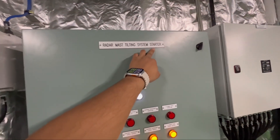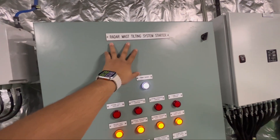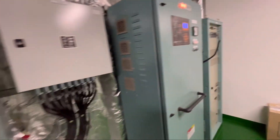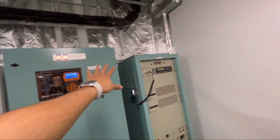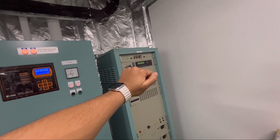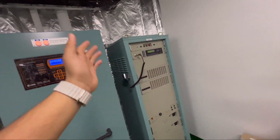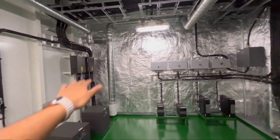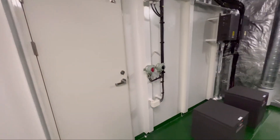This is the RACON mast tilting system, as seen in my earlier videos. This is the power source for that antenna, and we've got a distribution board. We also have the PA system — that's the loudspeaker system on the ship — from the bridge or other locations you can access all the speakers on the ship. Let's move on top to the navigation bridge.